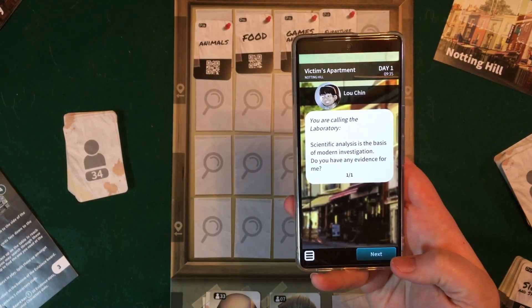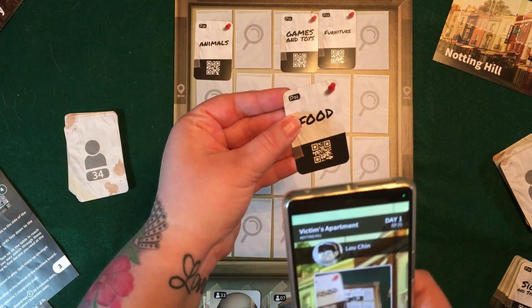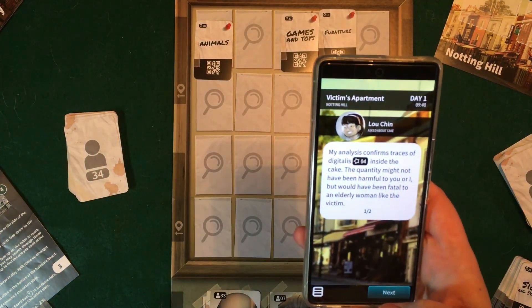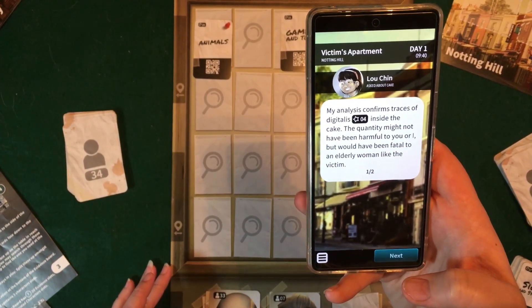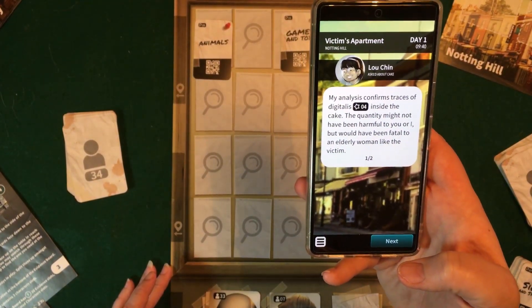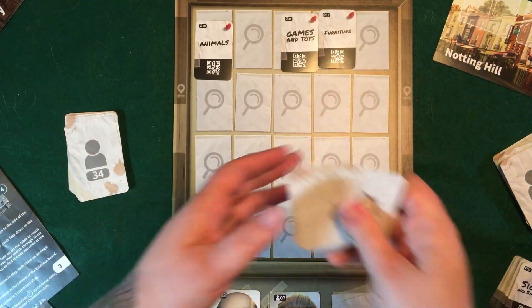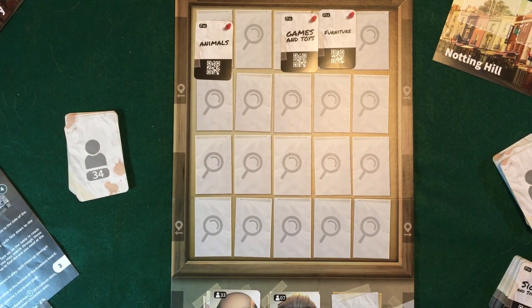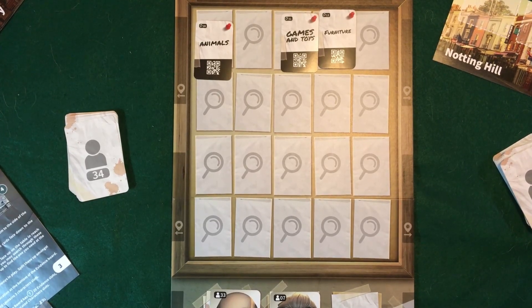Now I'm able to speak to the scientist. They want to know if I have any clues for them, so I show them this clue. The scientist is telling me that there is something inside the game that if this old lady ate it, probably would have made her sick. It's going to correspond with this star card number four, which I've already taken out because I did play this game before.